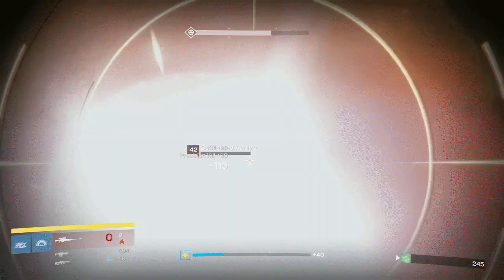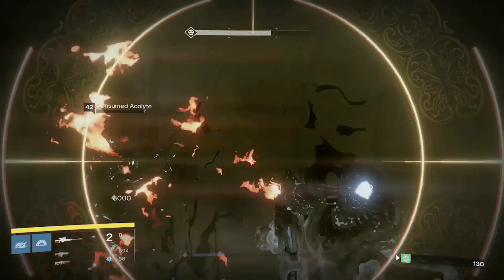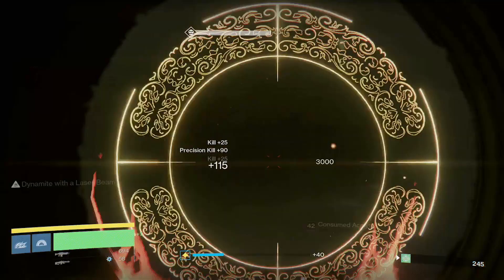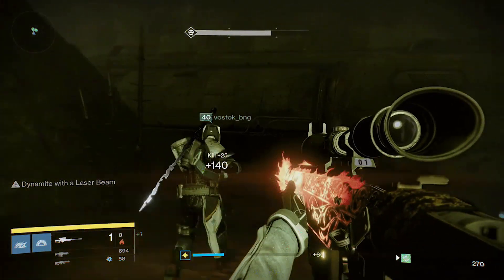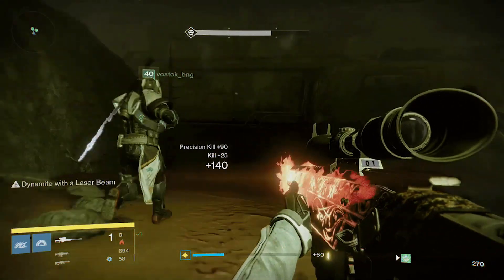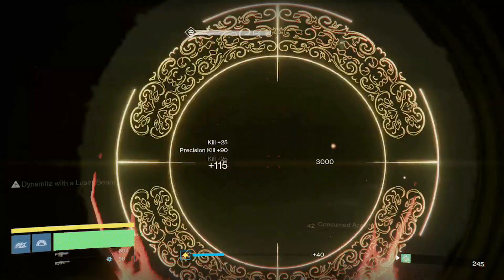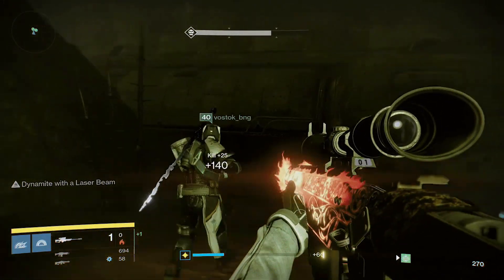First of all, Dynamite grants Explosive Rounds. For those who don't know what that perk does: essentially the damage is split in two — the first half is dealt directly to the target, and the second half is dealt to both the target and any surrounding targets in the area. It's definitely an interesting perk to have on a sniper, because you can deal lots of damage to large groups of enemies.